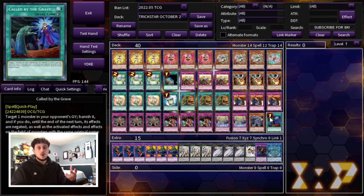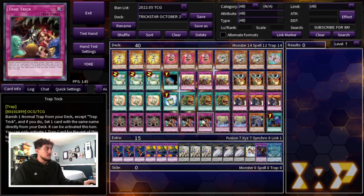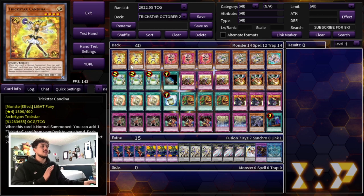Then of course we're playing the one Called by the Grave. Also, Red Reboot went to zero. Red Reboot going to zero is insane for this deck because it means you're not afraid of your trap cards being shut down — you know they're always going to resolve, especially games two and three. If your opponent doesn't draw into their back row hate, they don't have access to something like Red Reboot that shuts down your entire back row. It's a 40 card main deck on the dot and it's very, very consistent. With Light Stage back at three, the consistency is beyond imaginable.